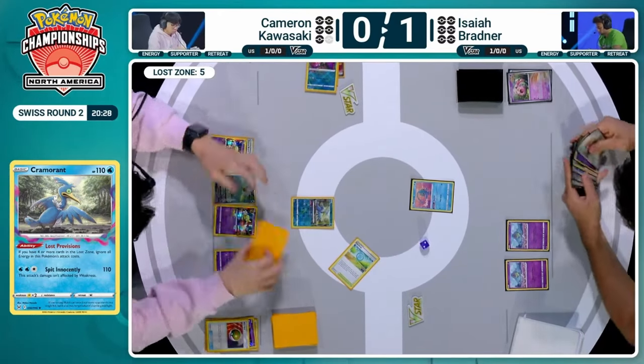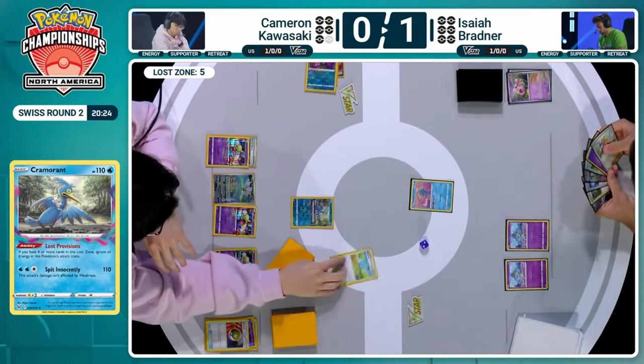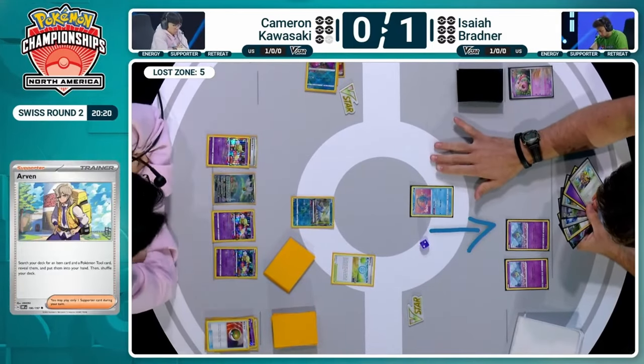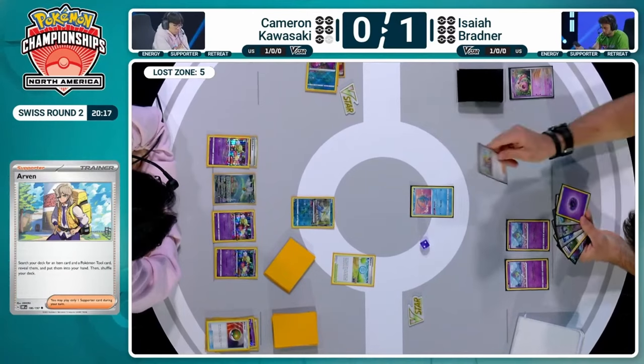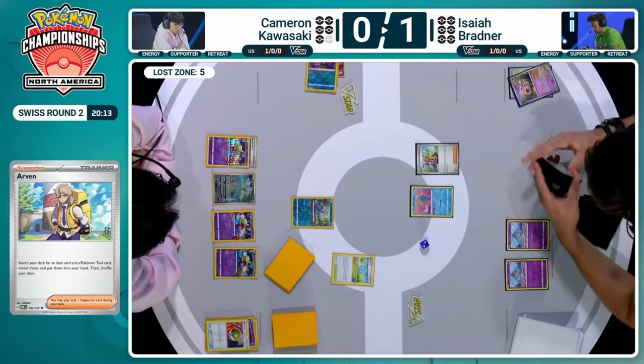A bit innocently for Cameron, the aggressor gets that first prize card — so, so clutch. Still has Iron Bundle, so could push Manaphy back to KO something juicier like a Ralts or Kirlia. But now it's on Isaiah to make something happen. If he has the Arvin, he can get TM Evo to potentially evolve these two Ralts. Would need to find the Earthen Vessel to get those energies, unless he top-decked one.